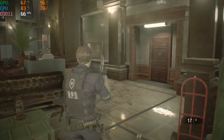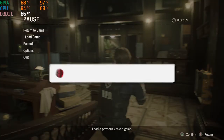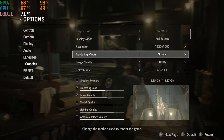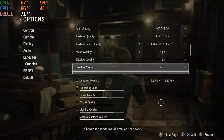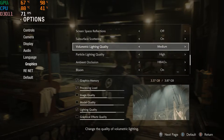What is going on guys, it is Fatal Reaper here bringing you another video. Before we continue, be sure to hit that like button, subscribe, and hit the notification bell. As you know, I usually do videos on the HP Pavilion and we are on it once again. Got a frame counter in the left corner, and the settings on this game — which is Resident Evil 2 Remake — are all on high settings.